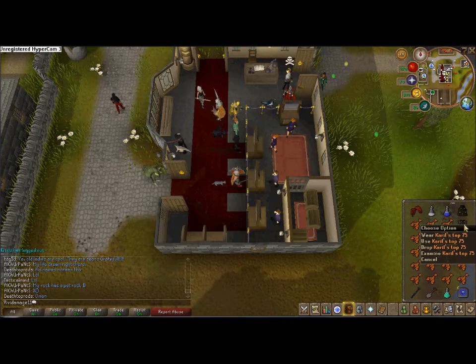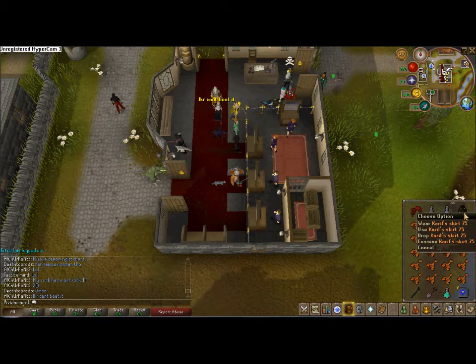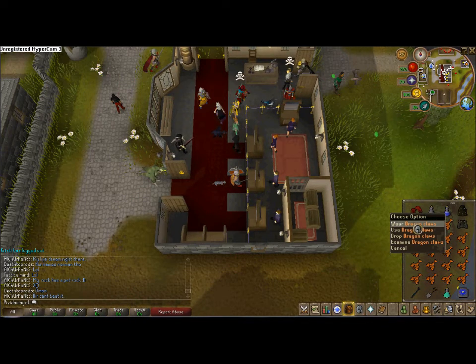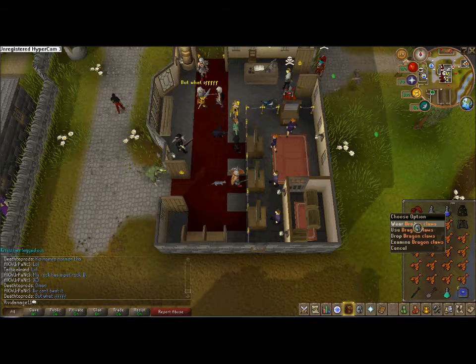You're going to want Mage defense, so I bring Karil's — you can bring Armadyl, D-hide, whatever. You're going to want your special weapon; I use Dragon Claws, you can bring DDS, whatever.